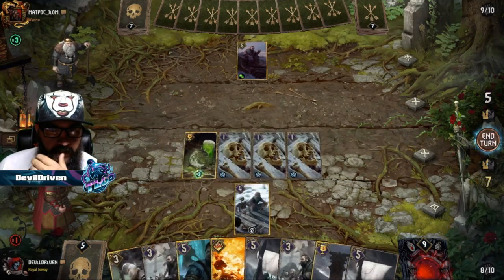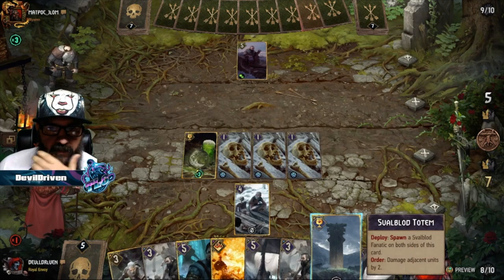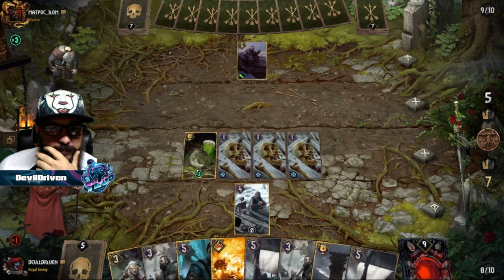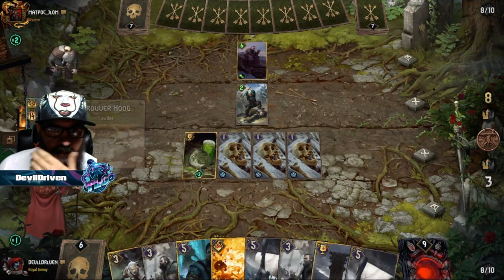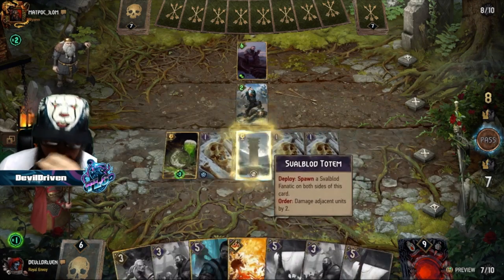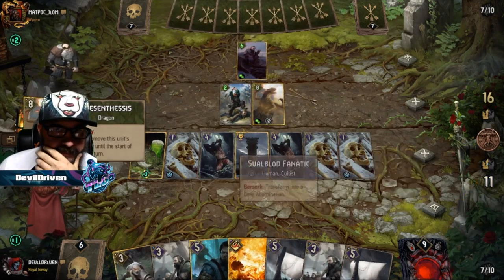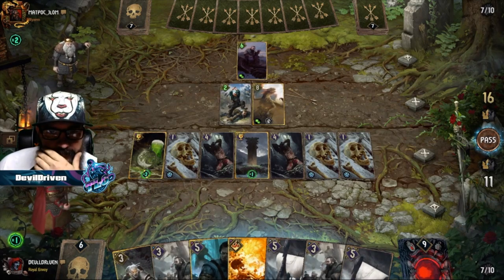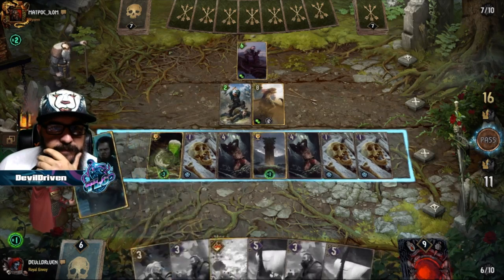There we go. Then we play the Totem in the middle. Never had your kneecaps broken — he's gonna move it. That's fine. So we play the Totem here. I hope he wants to kill these — I'm okay with it. I should've pinged. We still might get this eight-point Scorch. Do we think he's got traps?